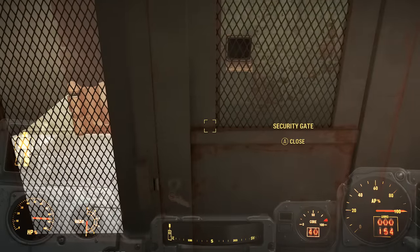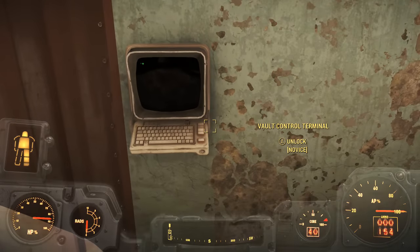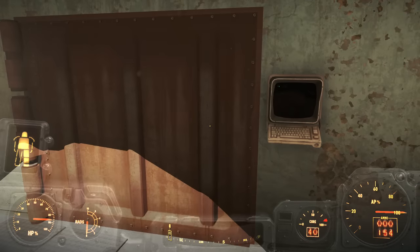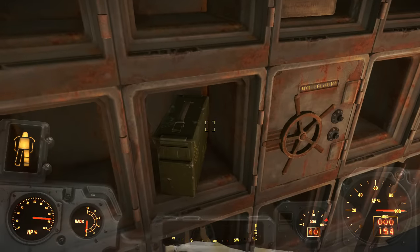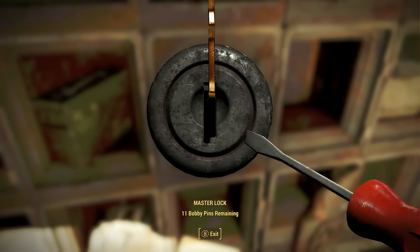There will be another terminal you can unlock, which is also novice — pretty easy. Just unlock that terminal, and once the bolt doors open you will see a vault that says it has to be at master to be unlocked.